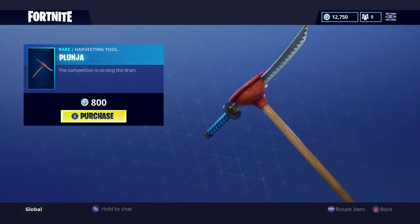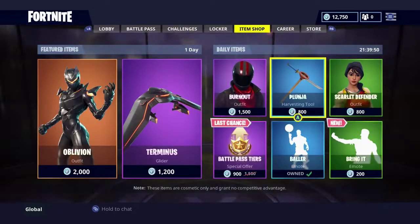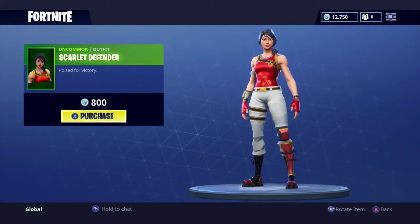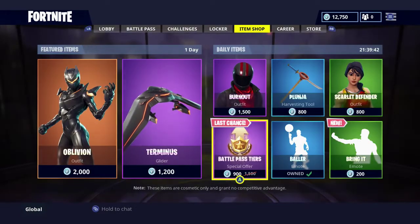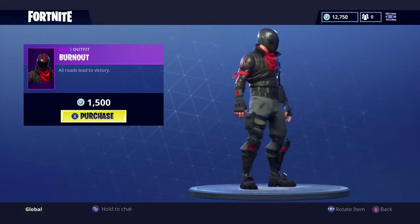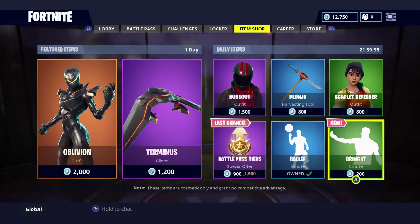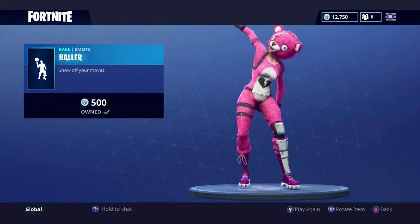Moving on to the Plunger harvesting tool, it is 800 V-bucks. Moving on to the daily item shop outfits — we have the Scarlet Defender for 800 V-bucks and the Burnout for 1,500 V-bucks. Our first emote is going to be Baller, it is 500 V-bucks.